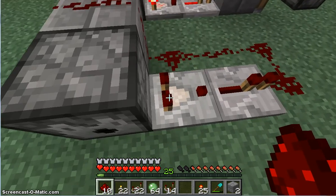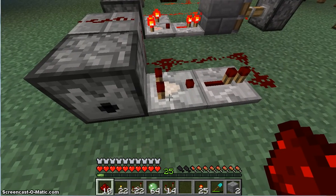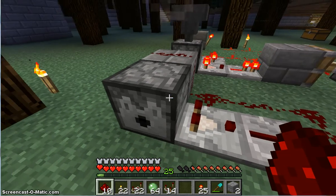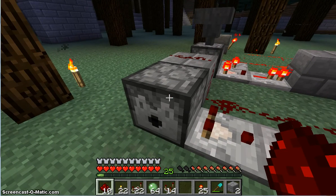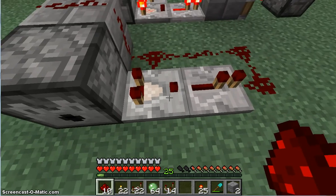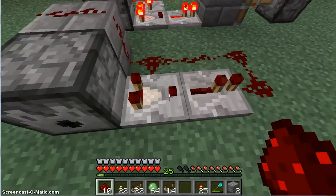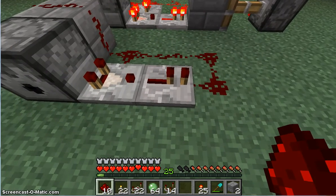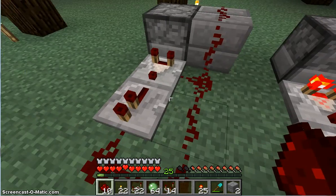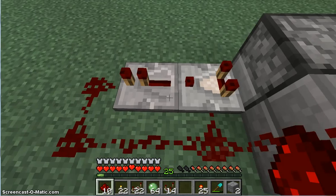So how does this work? First of all we have an inventory — in this case the dispenser — and a comparator next to it, and the comparator is actually the key component. It reads the amount of items in the inventory on its back, so in this case the dispenser, and based on the amount of items it will send a certain signal strength. The more items, the stronger the signal. The repeater will actually boost and delay the signal, and then the redstone wire turns back into the comparator, and this actually makes the clock.